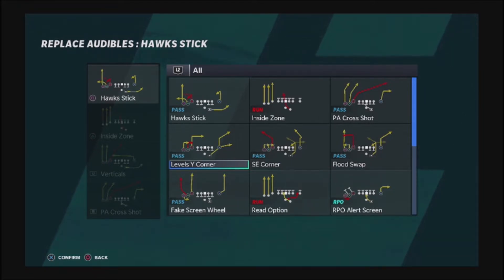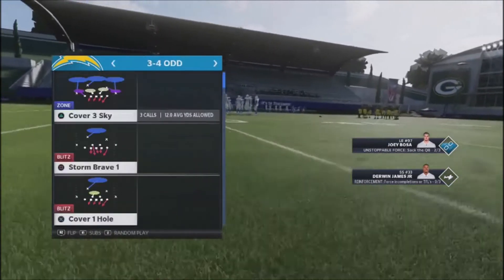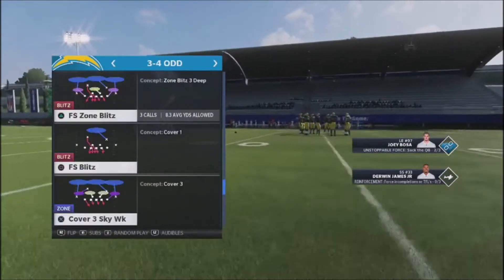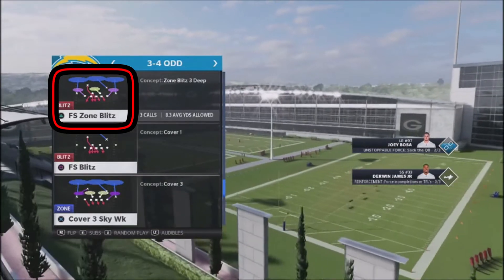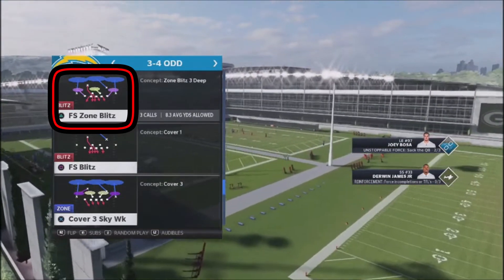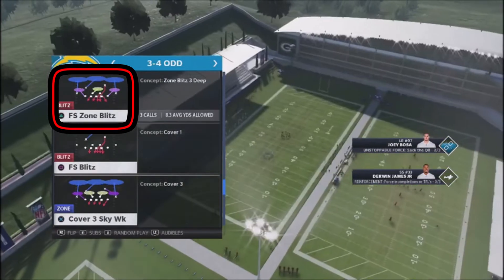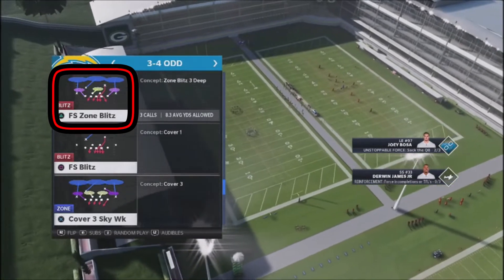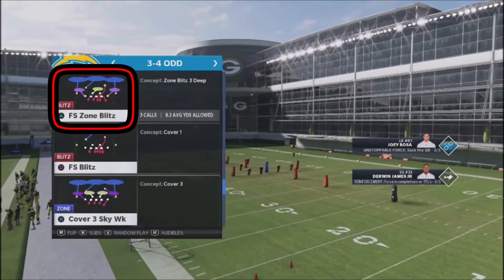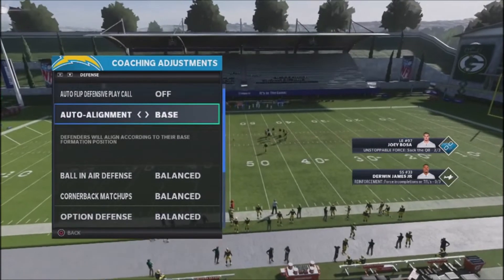This setup is fairly simple to use. From a concept standpoint, it's going to be a cover three shell, and you can find similar plays in any kind of playbook. The key to this concept is making sure you have a yellow zone in the middle with your defensive linebacker, and purple zones on the edges of your defensive line. I like to run this flipped toward the blitzing safety, which is where the tight end and running back will be lined up in the levels concept out of the trips formation. I'm going to go into my coaching adjustments and instead of running a baseline, I'm going to run man-line, which will mess up your opponent's reads.